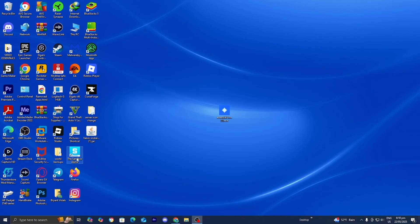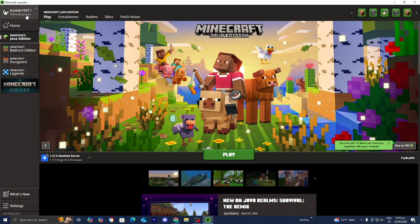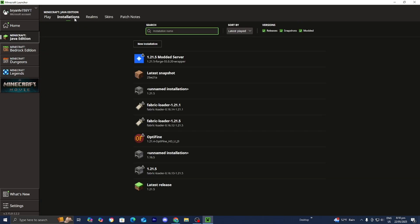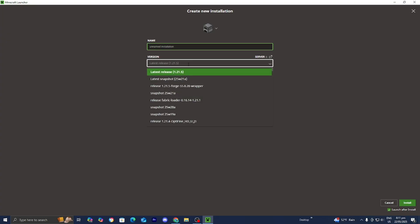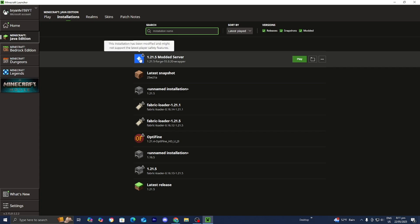Now open up the Minecraft Launcher. Make sure you are logged into your Microsoft account and that Minecraft Java Edition is selected. Go to the top menu and press on Installations. Under Versions, make sure the box that says Modded is turned on, because Essential Mod is considered a modded version of Minecraft. You should see it right there — if you don't, try pressing New Installation and look for 1.21 Essential. Once you can see the Essential Mod logo, you're good to go.